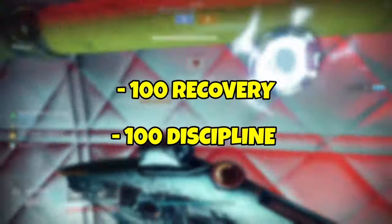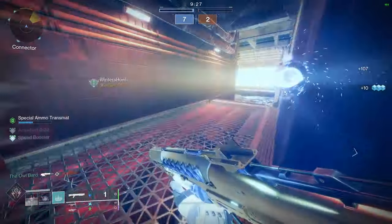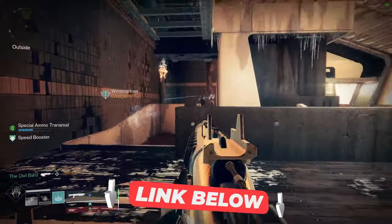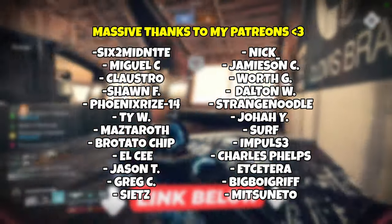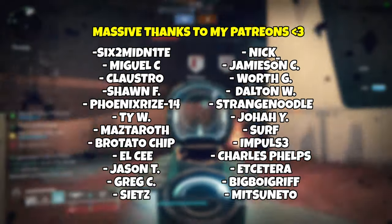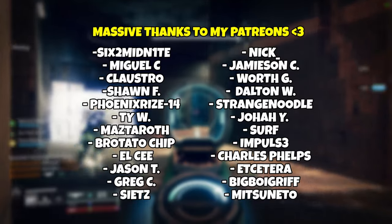Stats-wise, prioritize Recovery and Discipline in that order, and ideally you'd have 100 in each. To make things easier, you can check out the DIM link below for the Getaway Artist build I'm currently using with ArcLock. If you enjoyed the video and you're looking to play Trials this week, don't forget to check out my best Trials builds videos. Much love, and I'll see you all in the Crucible.